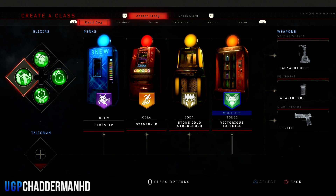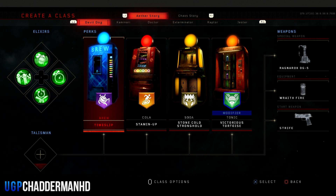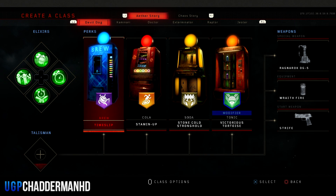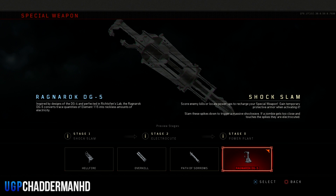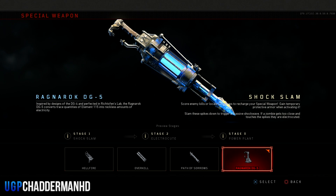Those four elixirs are going to help you. You don't have to put all of them on, but putting a couple will help. From there you want to go to your perks and put on Time Slip, which allows your equipment cooldown rate to increase, so you'll be able to use your basic equipment faster.